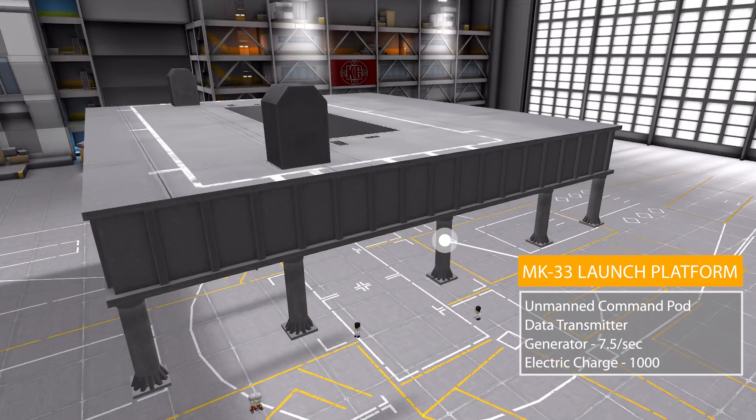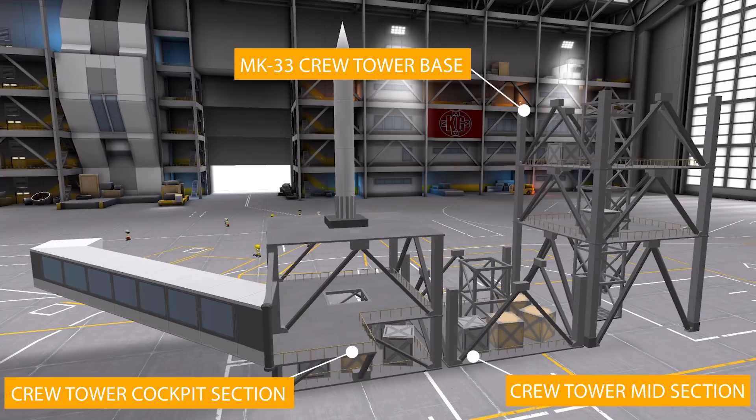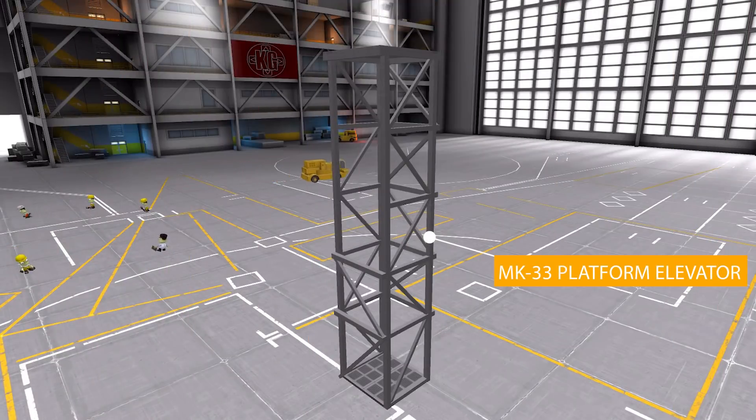The next part is another big one — the Mark 33 launch platform. This goes with the custom launch pad but can also be used with the normal one. It's an unmanned command pod with a built-in data transmitter, a generator producing 7.5 electric charge per second, and a battery holding 1,000 electric charge. On top goes the Mark 33 strong back, a decoupler with 200 ejection force. We also have the crew tower base, midsection, and cockpit section, which all feature functioning elevators. Finally, the Mark 33 platform elevator attaches to the side to take you down to ground level.